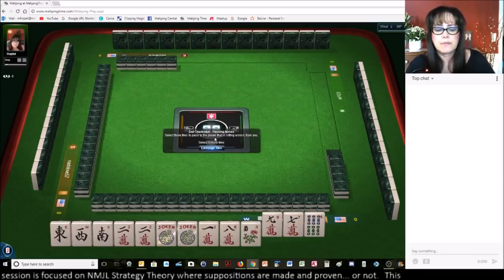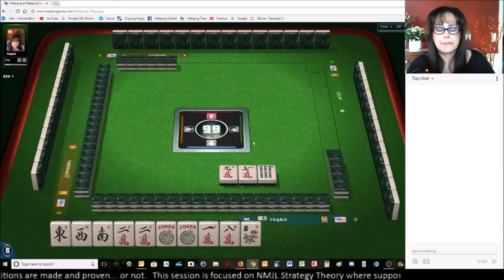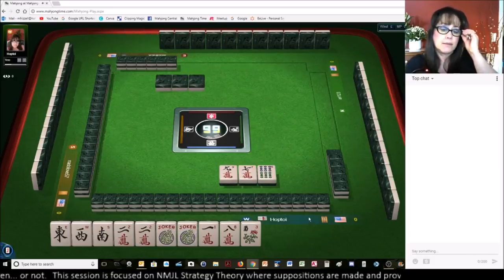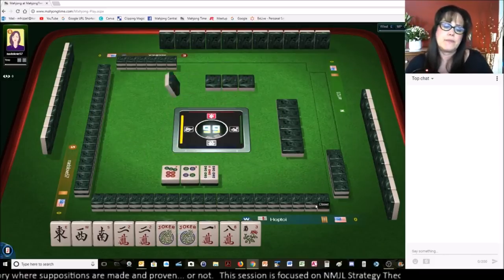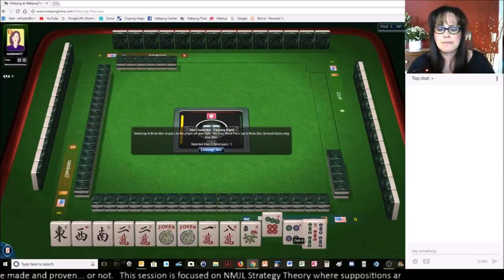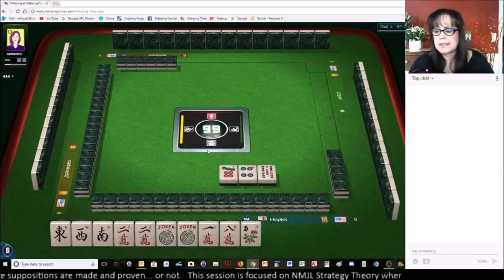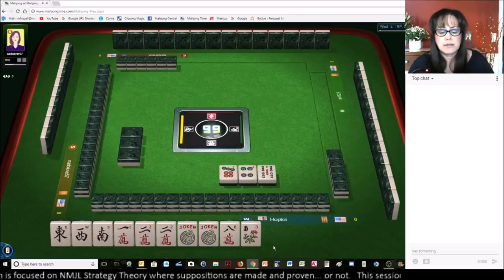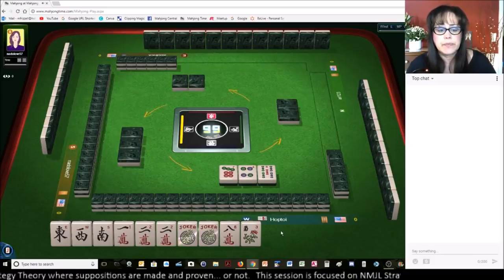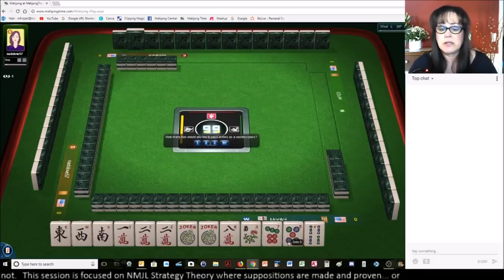We could still play two-four-six-eight if we fill in. Wrong suit. We could even, if we get a red dragon, switch to something consecutive too. That's one of the nice things about the year hand — you can play a consecutive run with a one-two.